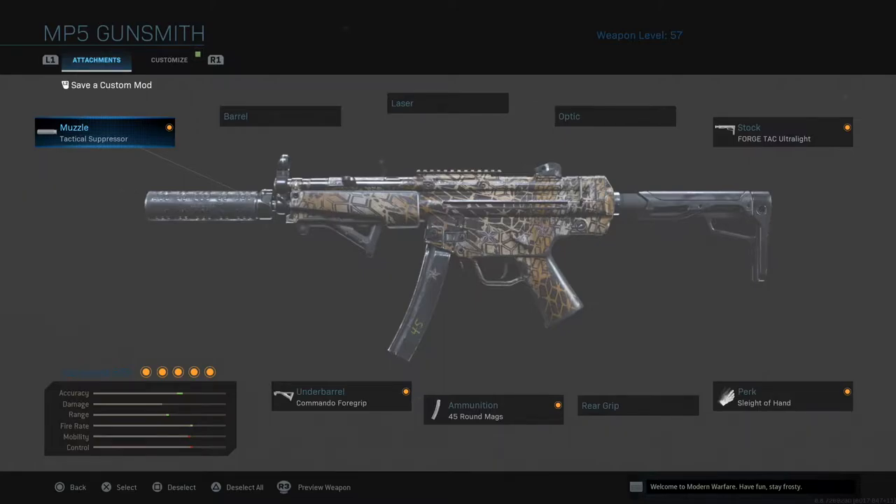You guys know this already. We're going to be using stock underbarrel — the grip. We're going to be using 45 round ammunition. I thought when you unlocked the next one it was going to be more, but it's actually not. Then we're going to use the slider perk, slider hand. And I think this is helpful because with this weapon, I do find myself reloading a lot.